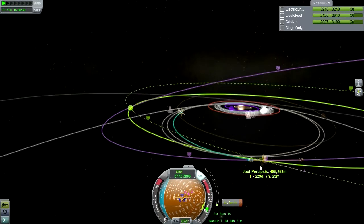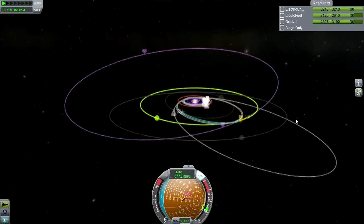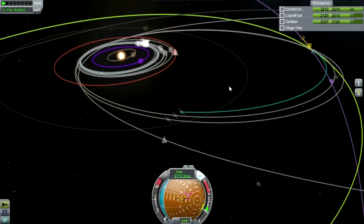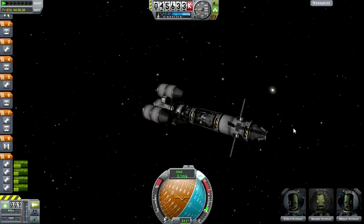486, good enough. So now all our Jool missions are nicely situated and on their approach to Jool - a tight approach to Jool - and we can now turn to Duna. Alright, see you there.